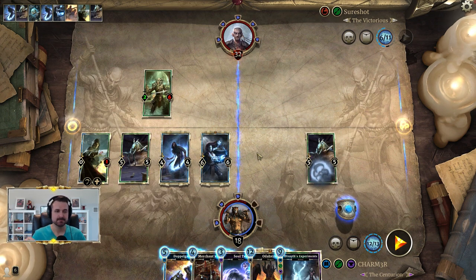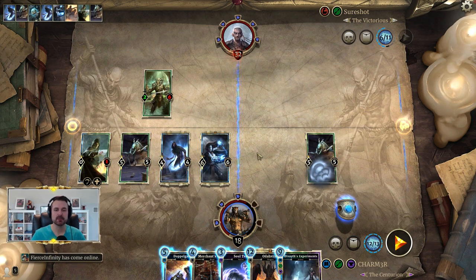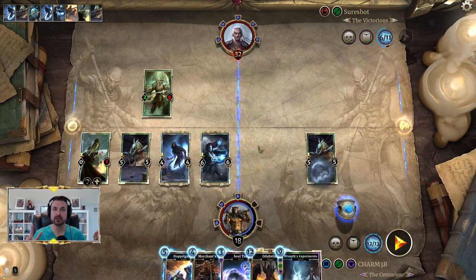So the combo order is: Uprising, Experiments, Uprising. Walking through it: Path Mage at 13, Dark Rebirth on Path Mage to find Laneth, Laneth finds Uprising, play Uprising number one. Then play Experiments — and the reason you do Experiments before the second Uprising is because you need Laneth to find two cards, which means you need two copies of Laneth in play.